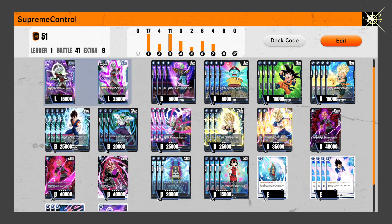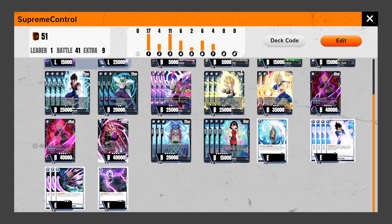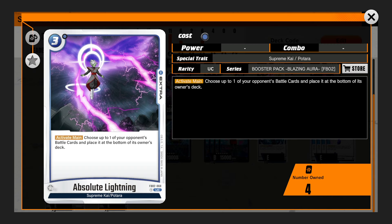And you have three Piccolos where you can bring it back — no problem. We have two double strikers, three Goku Blacks, three Zenos, four super combos, one Final Hope Slash, four Galak Guns, three Sinister Sickles, and one Absolute Lightning. I was about to say Absolute Justice — man, that would have been such a better name.